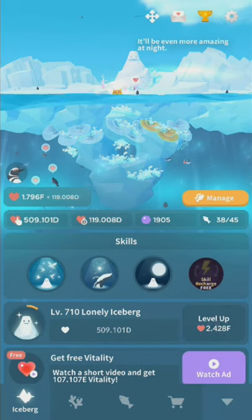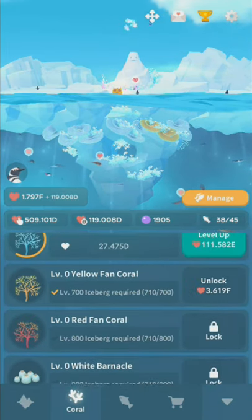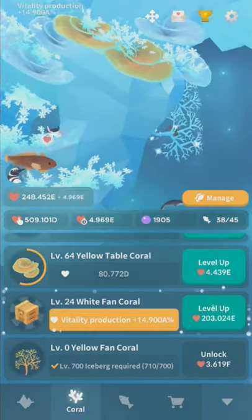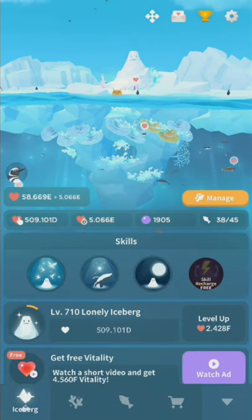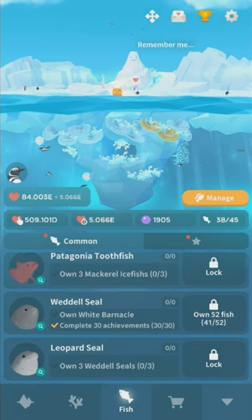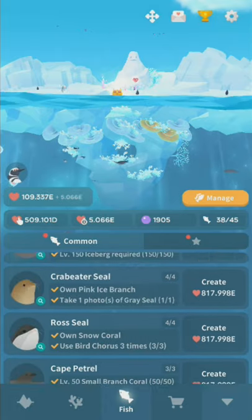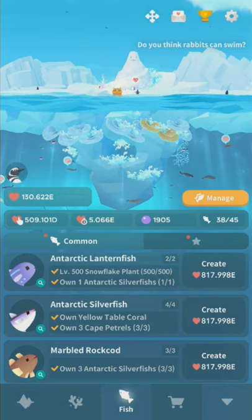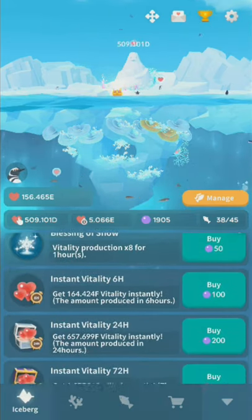Upgrading your Iceberg helps a lot. Upgrading your Coral really depends on where you are in the Vitality curve — it's not a waste, but it's usually secondary to the Iceberg. Upgrading Fish is honestly kind of a net loss. I don't know why they managed to do that again.